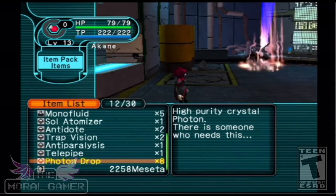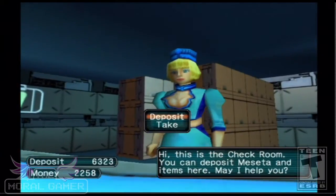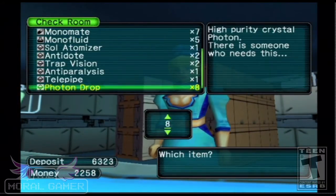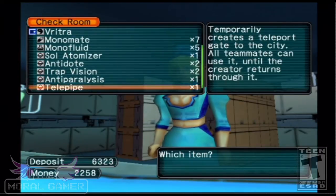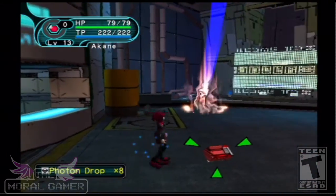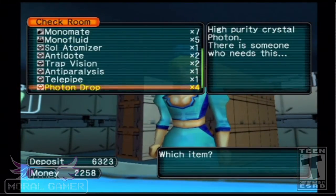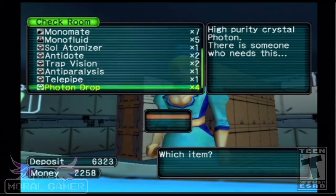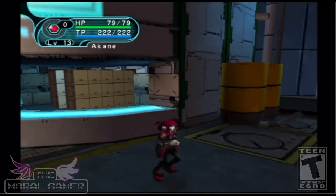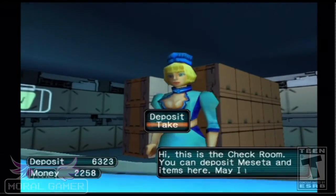You can see I have eight more photon drops, but that's not actually the full part of this. I'm going to deposit my photon drops. You want to store 98 photon drops in your bank — so 98 photon drops.